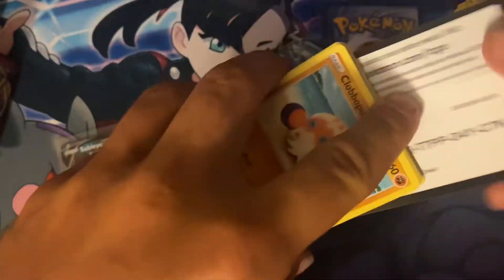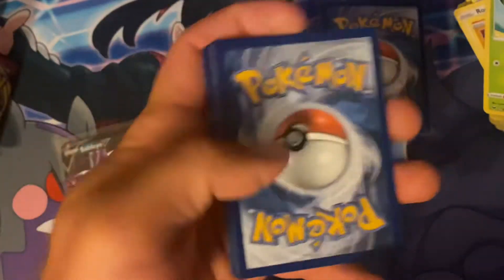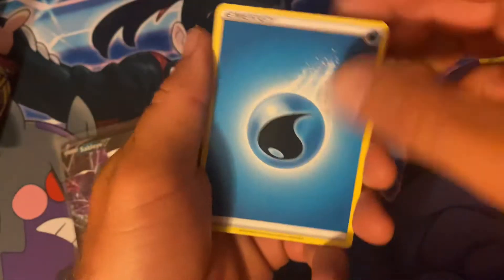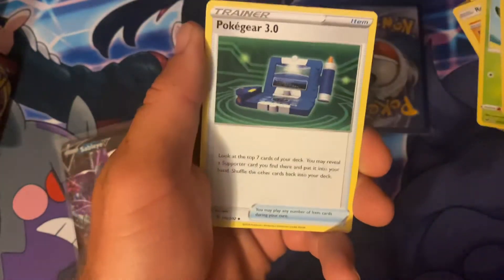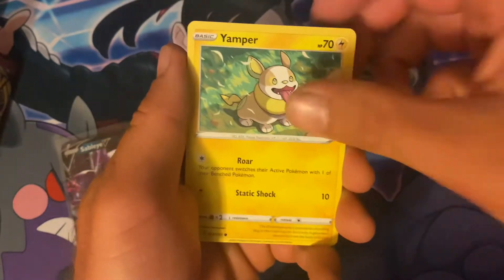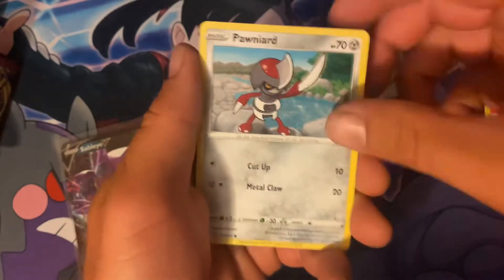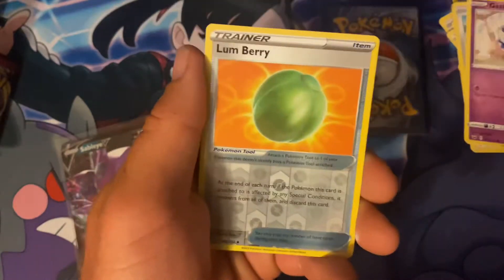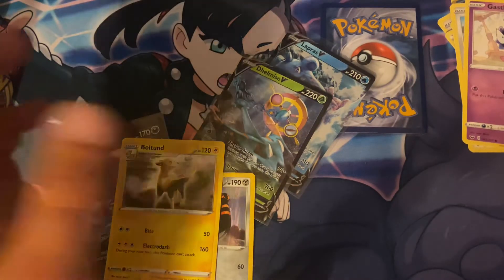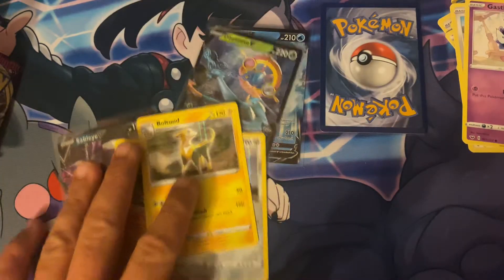Last pack here — remember, make your guesses on what that mystery card is, and you have a chance to win that Lapras V. Pack cards: Water Energy, Voodoodoll, Pokégear 3.0, Hop, Clobbopus, Yamper, Sizzlipede, Pawniard, Gastly, Lumberry, and a holo Bolt Badge.